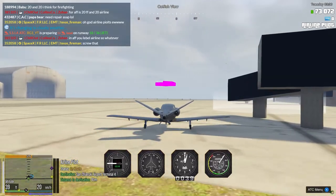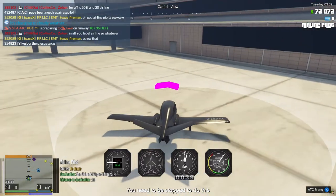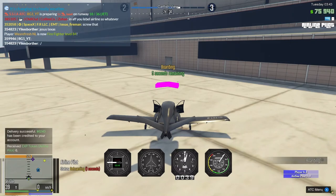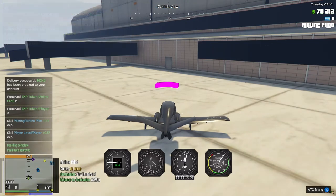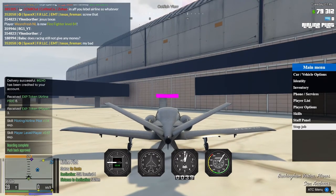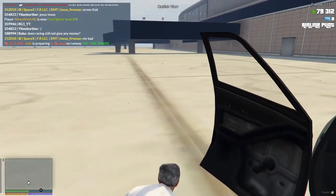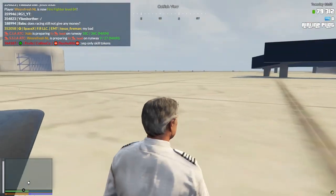Once you arrive at your gate, go into the white circle, stop, and press E to deliver the passengers. We earned 6,240 — what a score! To stop the flight, just press 'stop job' and then your job goes away. This is such a cool server.